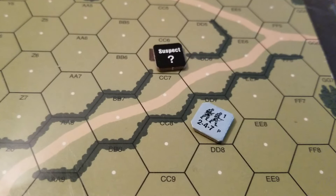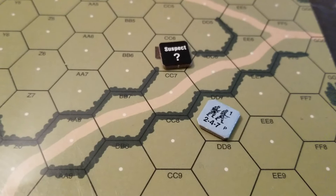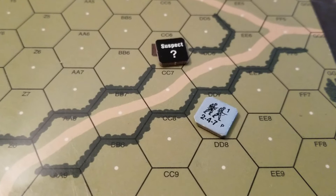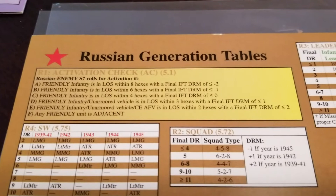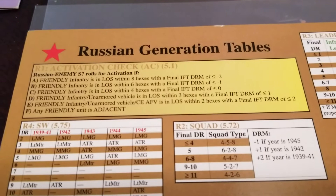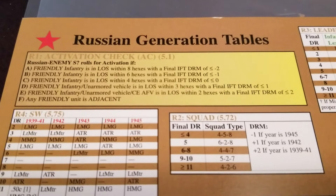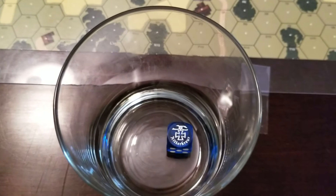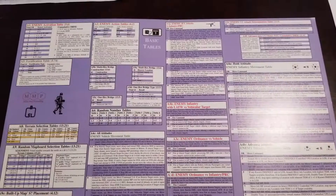When you move into line of sight of any suspect counter, you have to consider what the potential IFT DRM would be. Any shot coming out of Charlie Charlie 6, ignoring any leadership, would be plus 1 for the hedge, minus 1 for non-assault movement — a net result of 0. I will now consult the Russian chart to see if this triggers an activation roll. Checking the Russian generation table, activation check — the activation number is 3 for this mission as we rolled for it last video. Going down to row C: a friendly infantry unit is in line of sight within 4 hexes with a final IFT DRM of less than or equal to 0. I am 2 hexes away with a DRM of 0, so we have to roll to see if that unit activates.